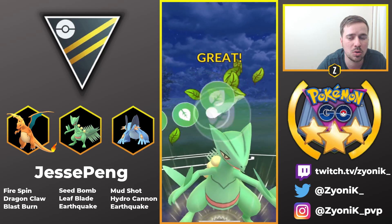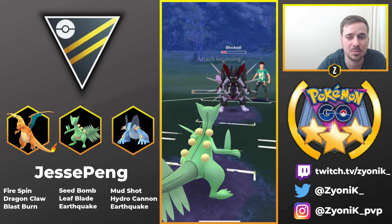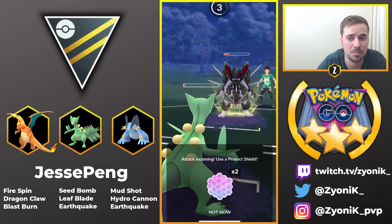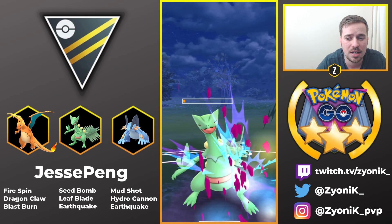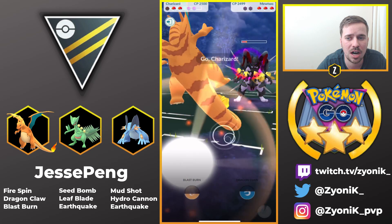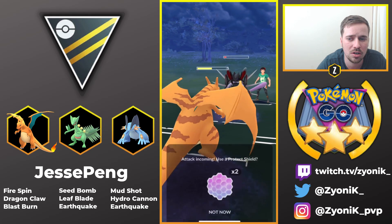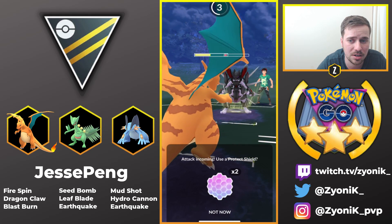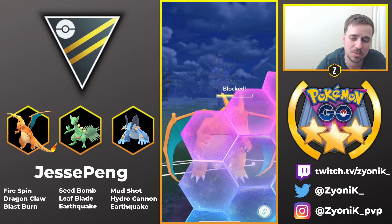Seed Bomb is basically the equivalent of Snarl in terms of energy per turn. He's able to get both shields from Armored Mewtwo, which is really, really good. He can safely come in with either Swampert or Charizard because he knows he has Registeel coverage, but he opts to come in with Charizard. Probably going to go for the Dragon Claw right away, which is a pretty good call. He will need to shield — cannot take the Psystrike to the face — so he is going to shield.